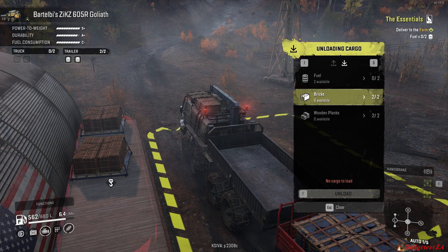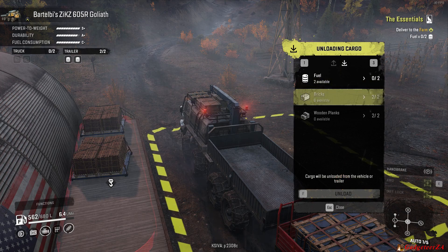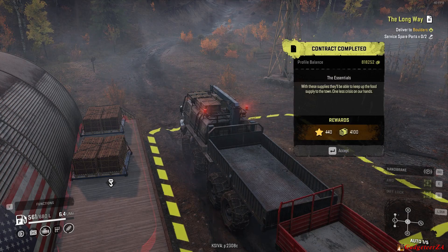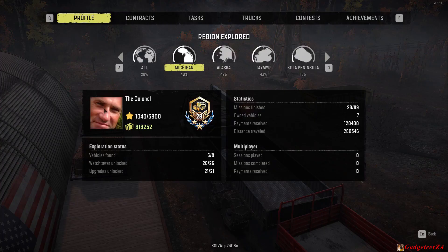To complete this mission I have to fully unload the required cargo. You'll see in the top right it says 'delivered to farm' and what sort of cargo I had to deliver. I've actually delivered it and I've got my experience reward and my cash reward as well. That's where I am at the moment — I'm on level 28 with about $818,000.